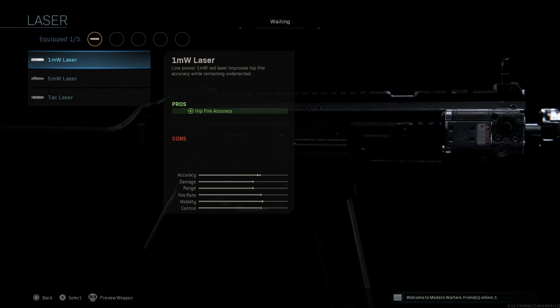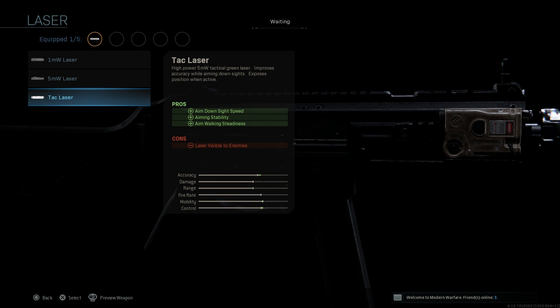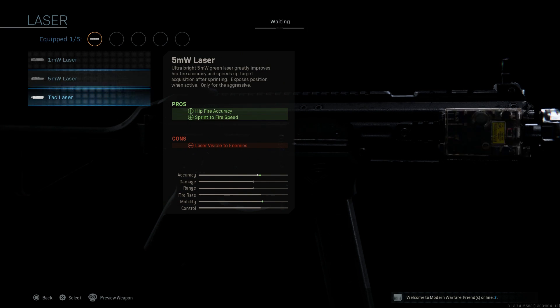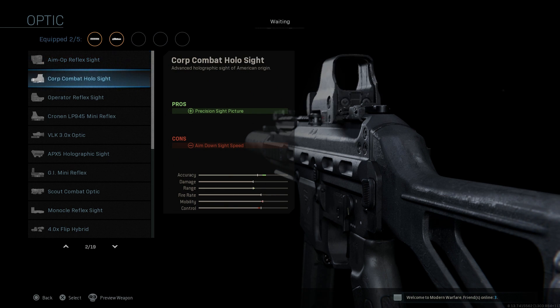For the laser, this is personal preference. I'm going to put a 5 milliwatt laser on here, which assists with hip fire accuracy and sprint-to-fire speed — the con being the laser is visible to enemies only when you're at the hip. Another great option is the tactical laser, which assists with ADS speed, aiming stability, and aim walking steadiness, and is only visible when ADSing. Either one is recommended, but for this video I'll go with the 5 milliwatt laser.